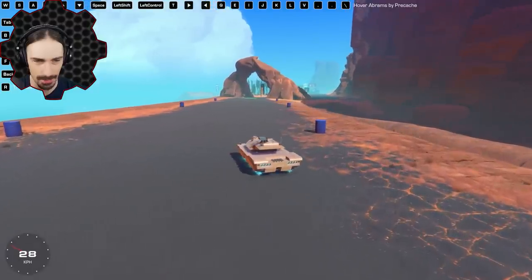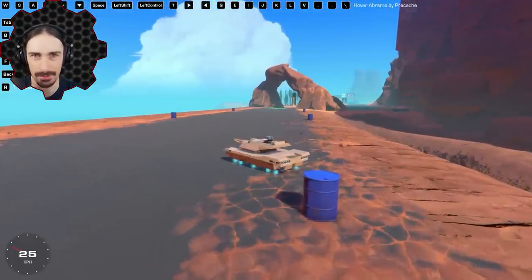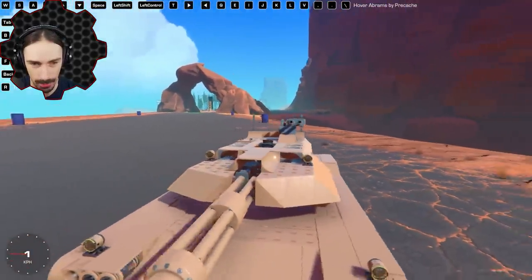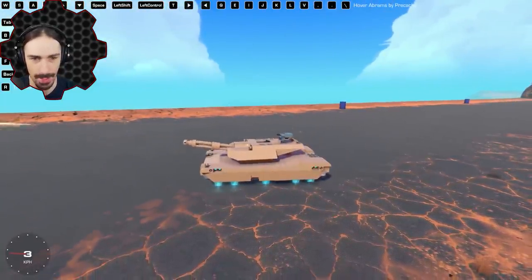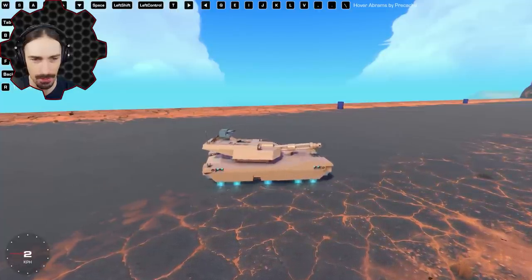This is cool. I built a hover tank once — it wasn't based on a real tank, it was just futuristic. Look at all the controls up here. Holy cow. I love it when they have recoil like that. We got the little gun here, and I can aim — that's how we aim the turret. It's got a fully functional turret, looks like. This is so cool.